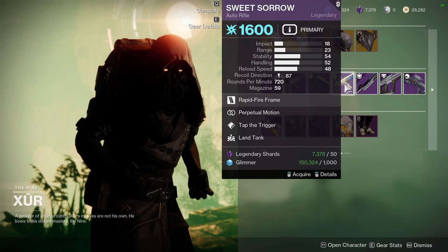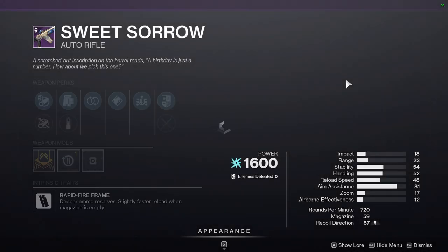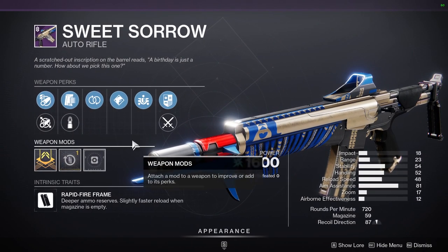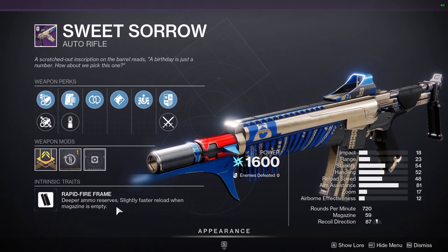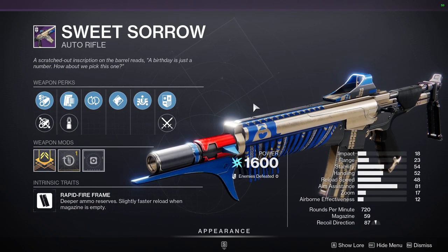Sweet Sorrow has Perpetual Motion and Tap the Trigger. You can buy this for the deep sight if you want — it's pretty cool. It's an arc rapid-frame auto rifle and I like mine, I just don't know if I'll ever use it.